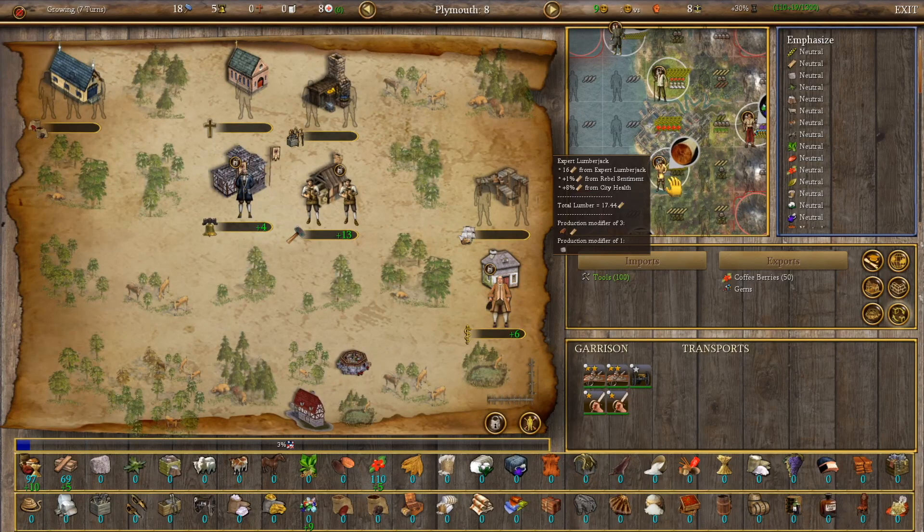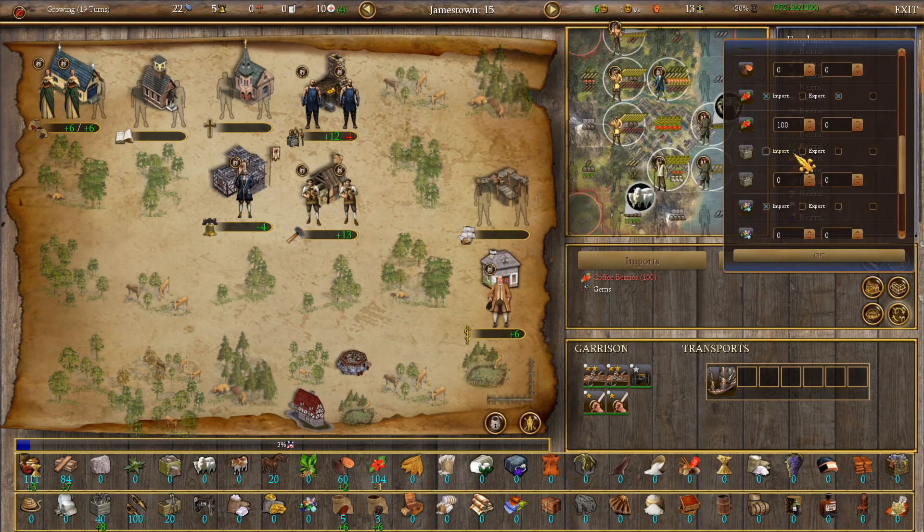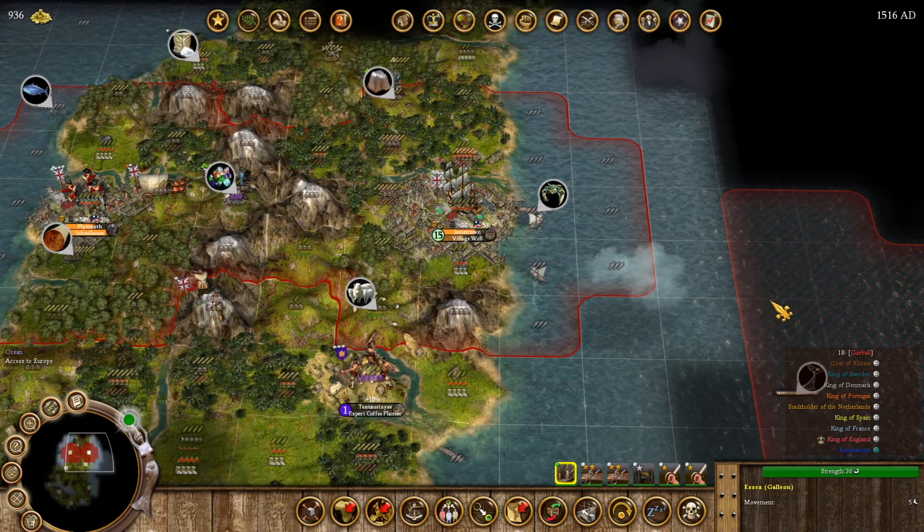It looked at what it needs and went to pick up the gems. We also notice we'll probably have an excess of tools in Jamestown, since we're not really building anything that requires them right now, and our other city needs them. So we're going to export tools but keep a minimum of 50 because we know we'll do some building here. Because we're not importing tools here, we'll turn Auto Export on — when there's nowhere to send them or not enough tools, it'll turn off automatically.